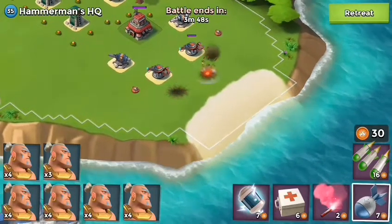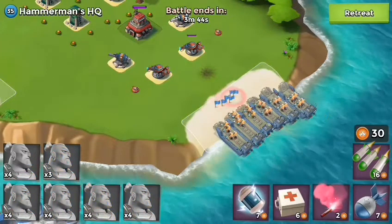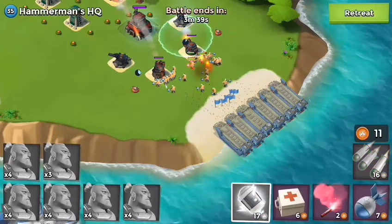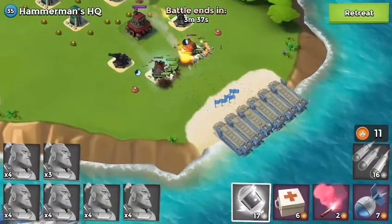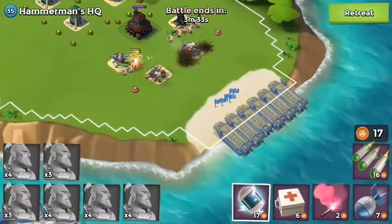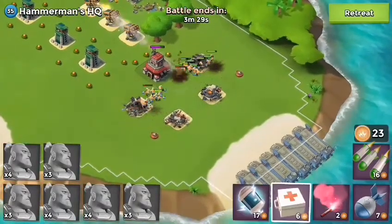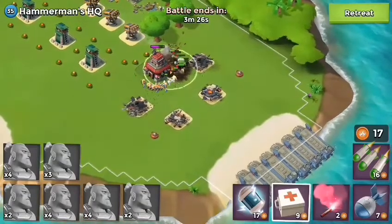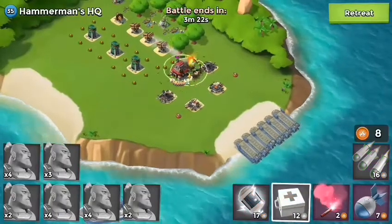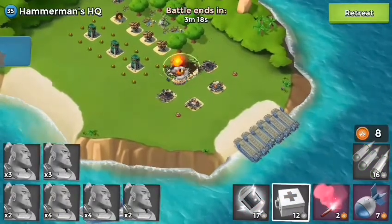Now I'm gonna let my warriors go run free. I'm gonna shock both of these flame throwers and boom cannons and let them go - they're gonna do a good job. My level on them I think is level six or seven. Just let them go right here and throw out whatever health you got left, and boom baby, gonna get a win right here.